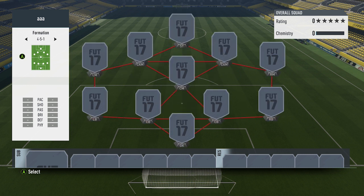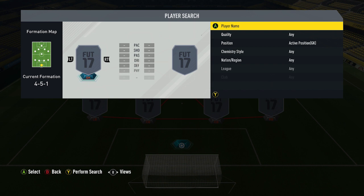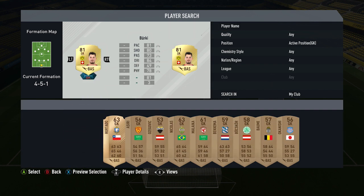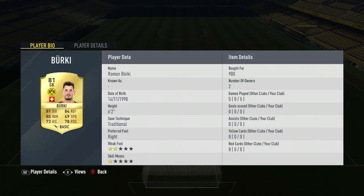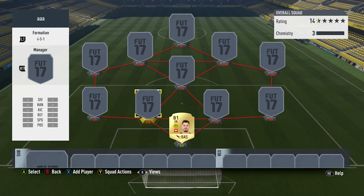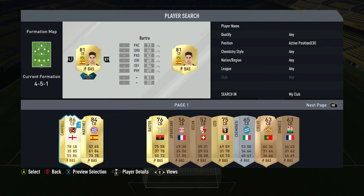It really was an awesome squad. It's got two CAMs, a centre mid, a left mid, a right mid and a striker. We start off in goal with this guy who plays for Dortmund — his name is Berkey. He's got 81 diving, 84 reflexes and 80 handling. He cost me 900 coins and they're decent stats for that rating. I was happy to use him and he saved me on more than one occasion.